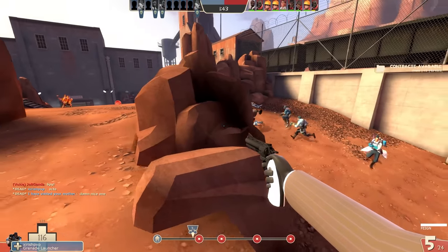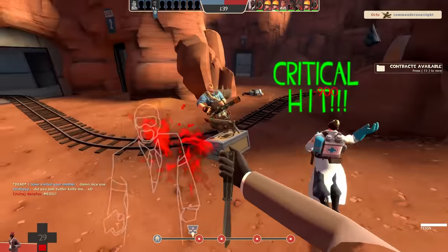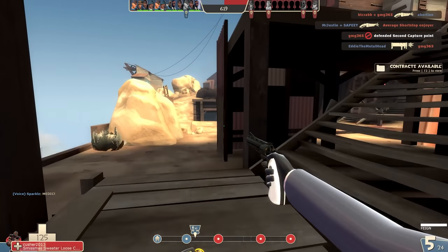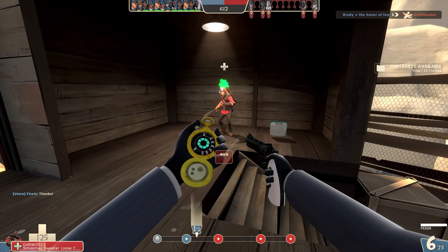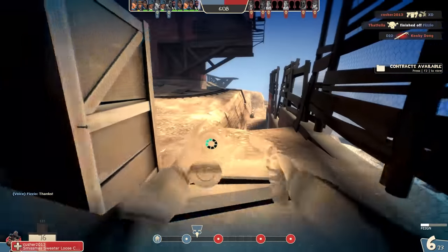Medic doesn't believe me — Medic thinks I'm a spy. I'm reloading now. That guy doesn't look very convincible. Hey, look at me, I'm reloading. He's convinced. My acting performance. Yeah, he was convinced for a second.